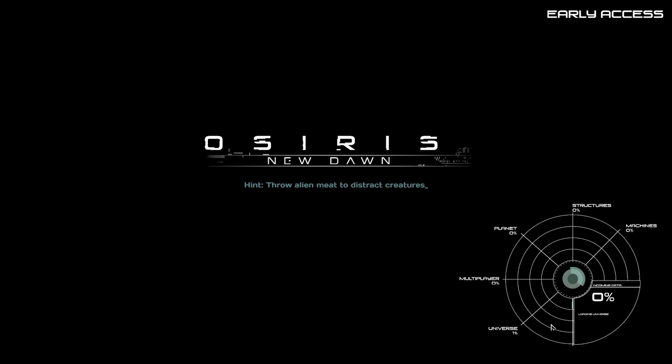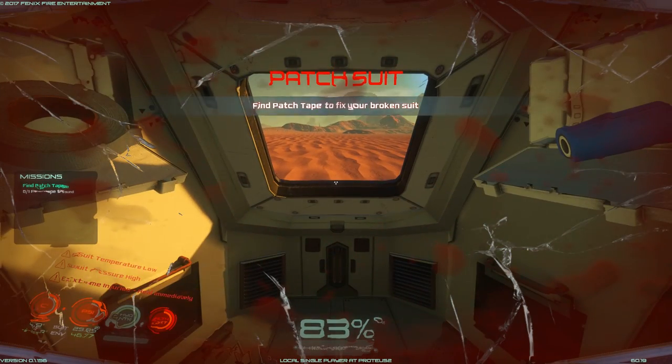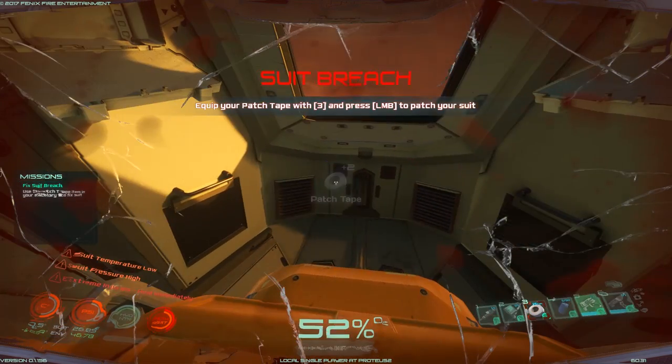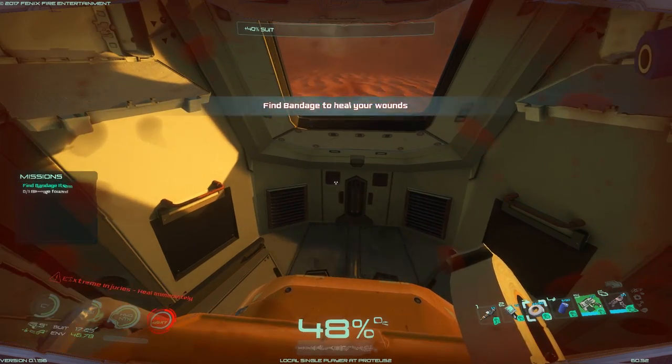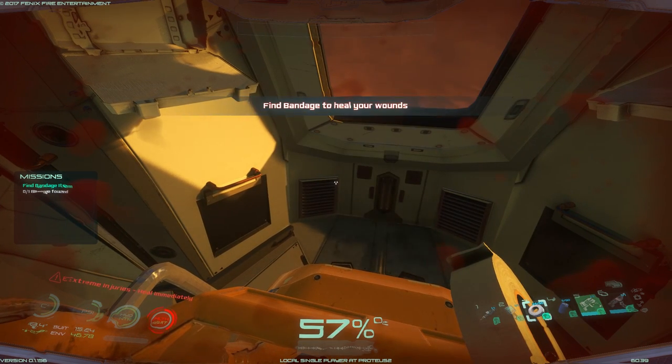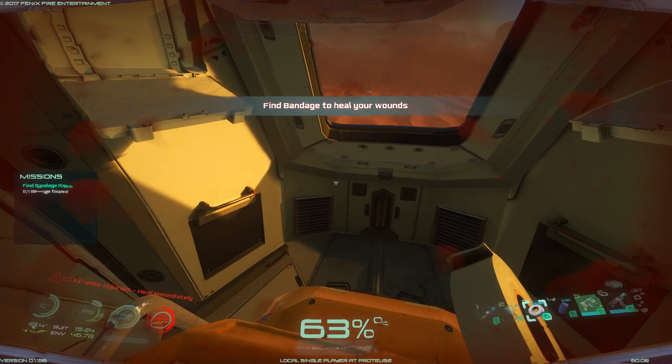Alright guys, we crash-landed on this planet. We gotta survive, eat, drink, keep ourselves in oxygen — we have some kind of re-oxygen thing on us so I'm not really sure how oxygen works here. Okay, here we are. We just crash-landed. We need to find tape to patch ourselves up. Let's grab that tape and go to slot three and patch. There we go — so now we're not losing oxygen. The tape was right in front of me.